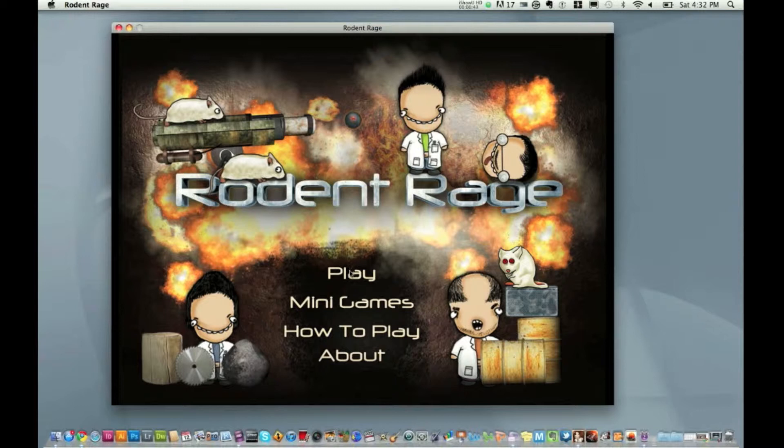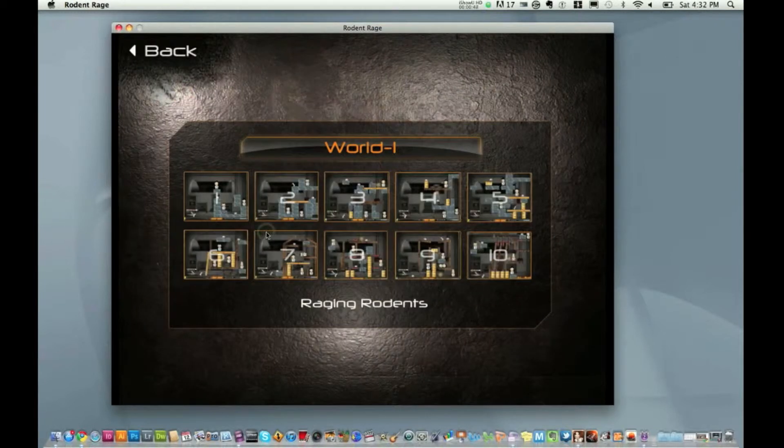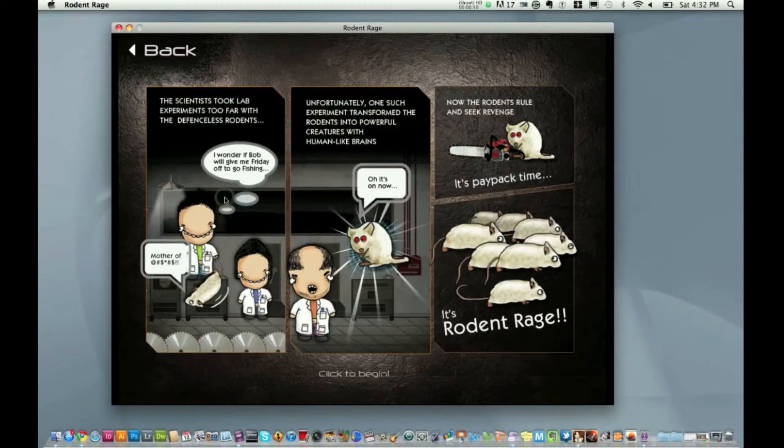Let's go ahead and go into it. There are three different worlds here. I'm going to go into world one and then the first level. It's giving you some instructions — a little story element. After you read the story, you can click here to begin.